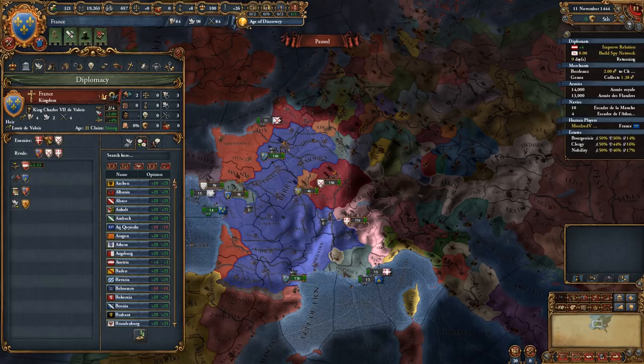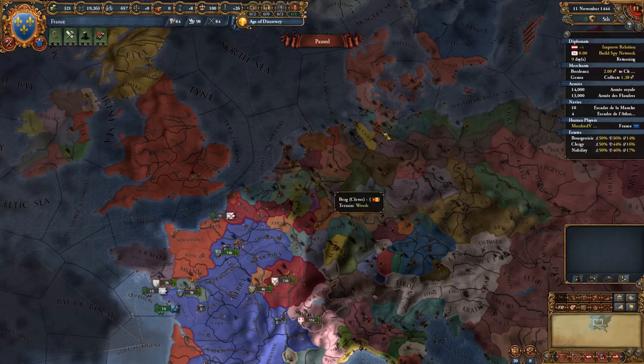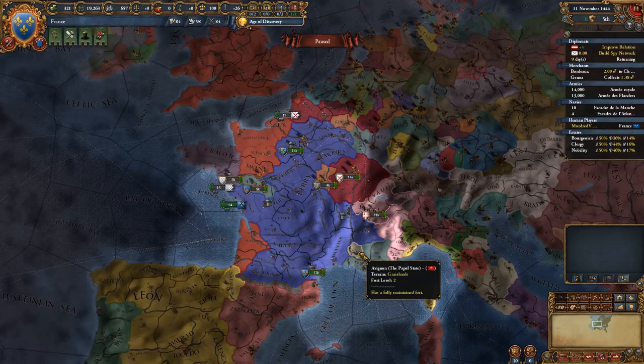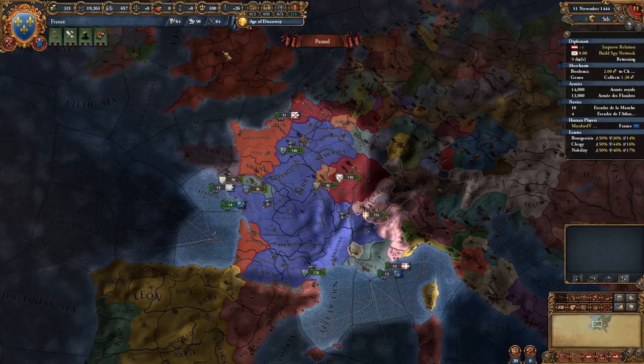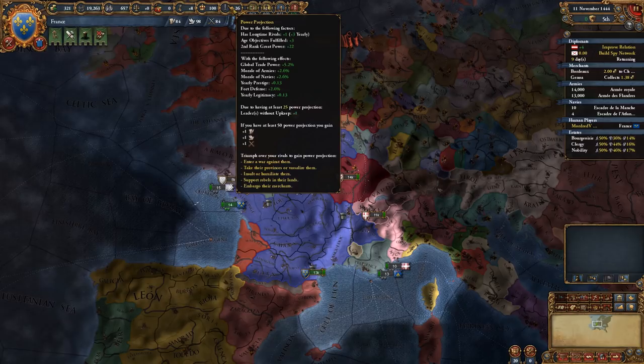We could go up against Savoy, it being clearly part of France - that's probably the best option. The other option was Denmark, but I just don't see us clashing over very much because we don't have any shared interests right now. You get bonuses for fighting and otherwise causing issues with your rivals - so if we take some territories from England, we get what's called power projection, which is this scale up here. With the current 26 power projection, we get more trade, more morale for armies and navies, prestige, fort defence, and legitimacy.